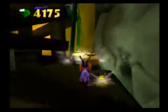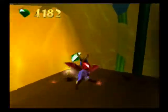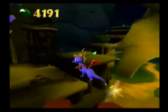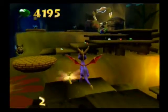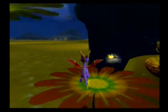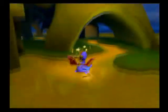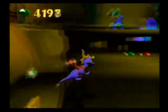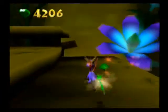Hey guys, welcome back to more Spyro: Enter the Dragonfly. We're in Honeycomb Marsh or something like that. That gem is just fritzing out all over the place — die bee, die! I can go up that way or that way. Give me that — thank you. Because there's one of our main objectives here, which is the honeycomb, or honey harvester as I'm calling it.